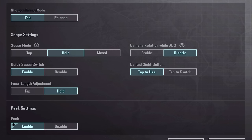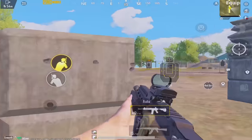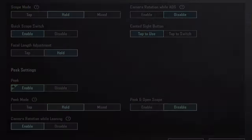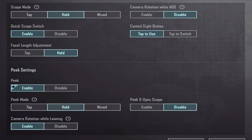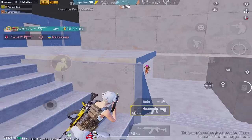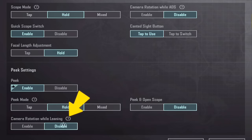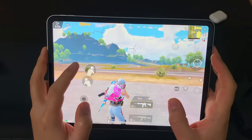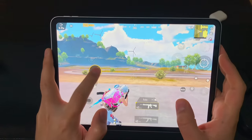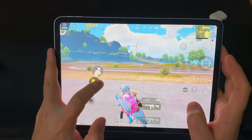Let's fix the peaking settings. Make peak mode on hold — this makes you super fast. Disable peek and open scope, because sometimes you just peek without opening the scope. Disable camera rotation while leaning, because you don't want your camera to move while touching peaking buttons — it makes you super fast.